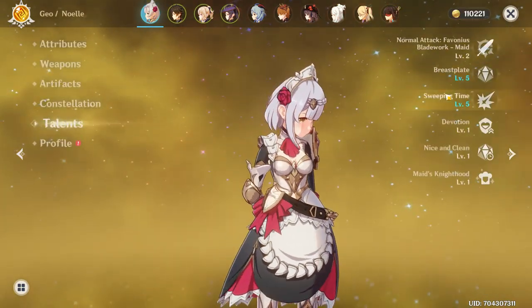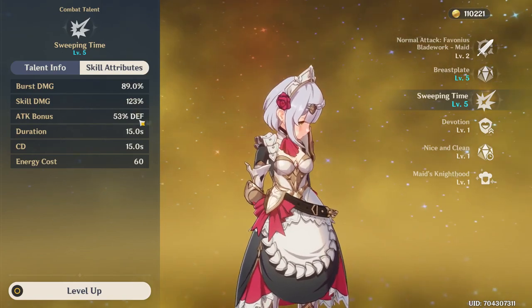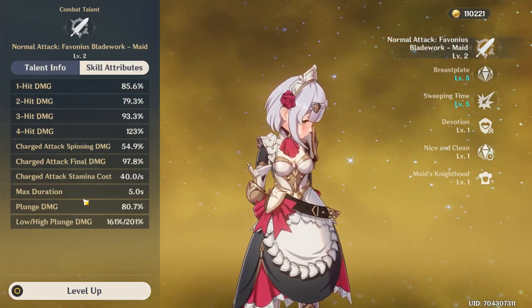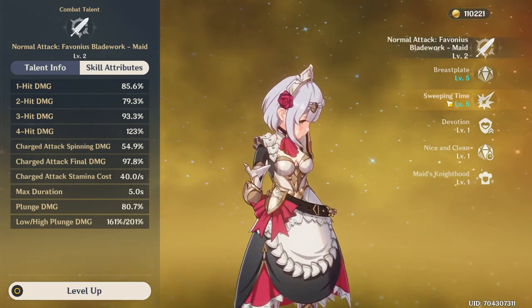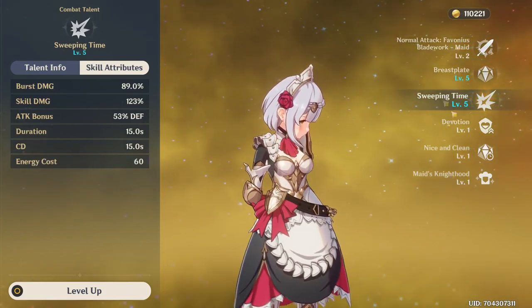The main thing with talents is you want to level up her Sweeping Time, which gives you the attack bonus — leveling this up gives you a bigger attack bonus. Also, if you're building DPS Noelle, you'll be using her normal attacks a lot, so leveling up her normal attacks is a very, very big priority. I say level up normal attacks before Sweeping Time, or you can level them both at the same time.